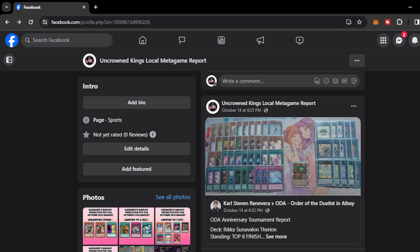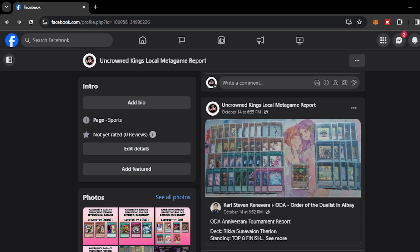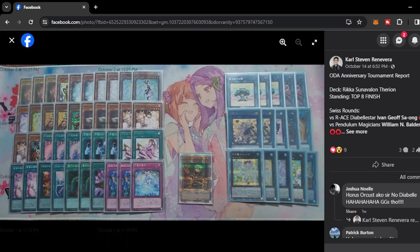Moving on, we have Order of the Duelists in Albay — Top 8 from Ricas and Avalon. Carl Steven Anevera, our friend from Kai Duelists — he's a really exceptional player and it's no surprise he is tapping events in his community. Nothing too extravagant here. He played the Tyrion package to give more Omni-Negate protections on a going-first basis, with Regulus providing extra protection on his board.